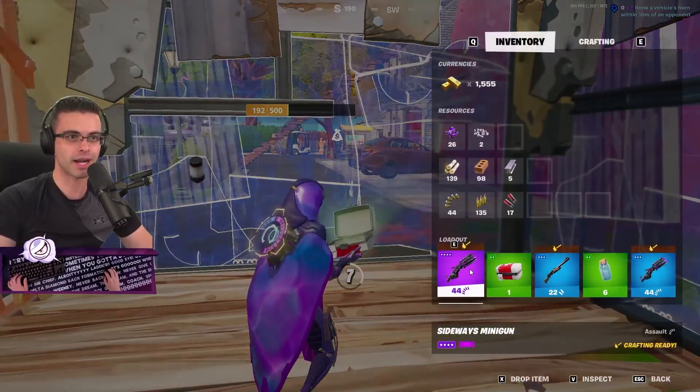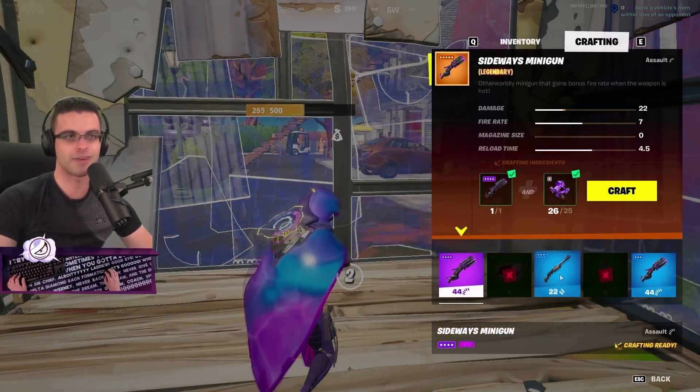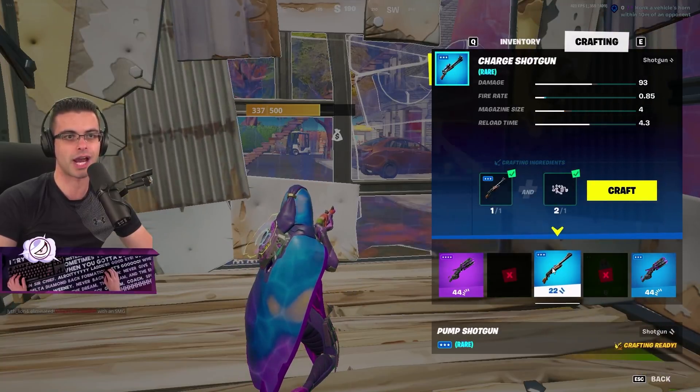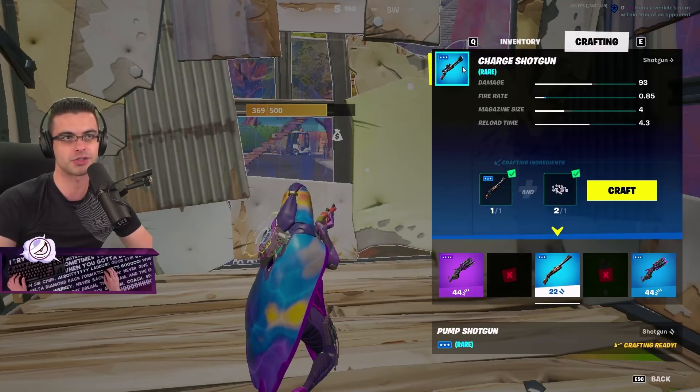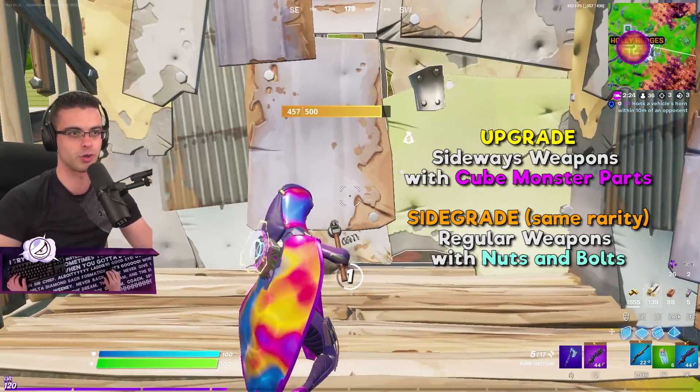Because you can't build, right? You'll notice that if I go to my crafting menu, I can upgrade using these alien parts that I was talking about that I'm picking up. If you want to upgrade regular weapons, you have to use the regular part. The side grade from a pump or a lever takes you to a charge shotgun — so it's only a side grade. Whereas this, you're upgrading — going from purple to gold. That's the beautiful thing about that.